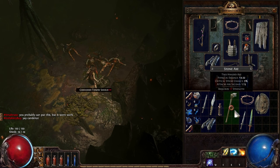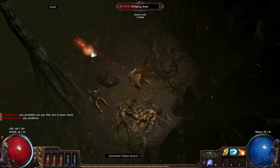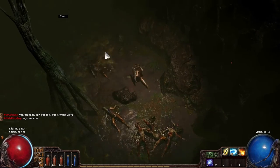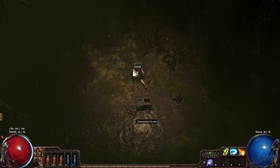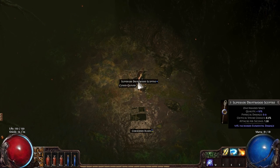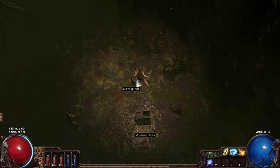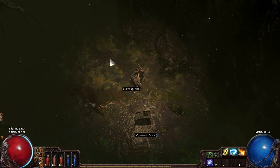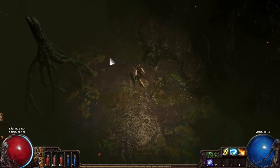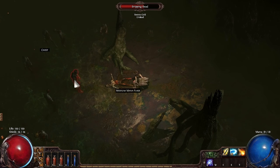Oh, I wish I had that damage — thirteen to twenty-two, excuse me. Medium flask, hello! This is why I am a witch — I have ranged attacks. They may be a little bit weaker at first, but eventually they'll be boss. At least that's what I'm hoping. If not, then I was lied to. Another medium mana flask — nice.